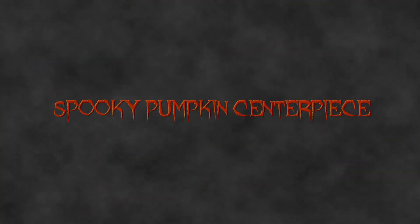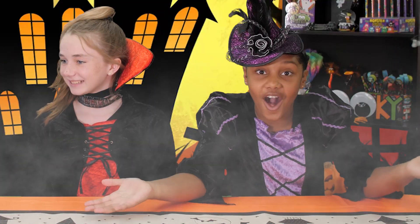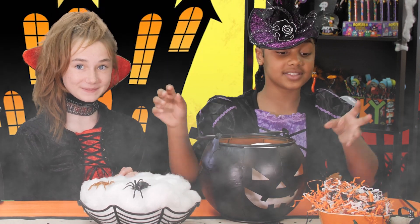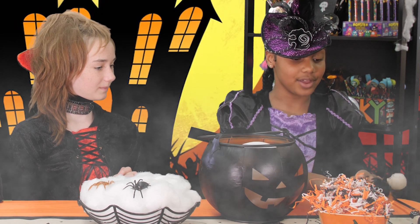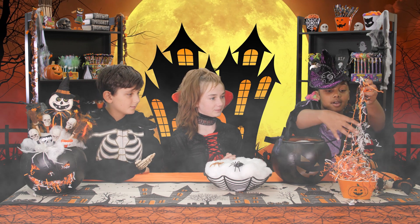And now we're going to show you how to make my favorite Halloween centerpiece. Ta-da! All you need is a pumpkin bucket, a foam ball, some cobwebs, some decorative paper, some flair, and some of your favorite spooky pens from Gettys. All right, so let's put some of our paper...